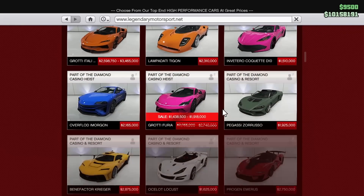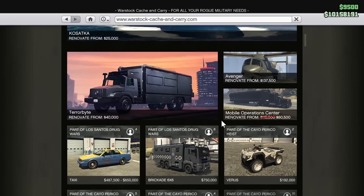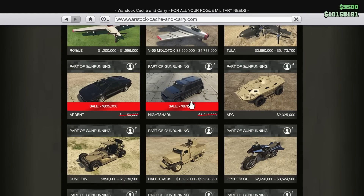Under the two-door section on Legendary Motorsport, you will find your first discount of the week, and it is on the Grotti Furia — a pretty decent supercar, definitely look into this one. Over on Warstock Cash & Carrier, we have a discount on the Nightshark as well as the Ocelot Ardent. Both of these are really good vehicles. The Nightshark is super great, and the Ardent is also pretty cool.